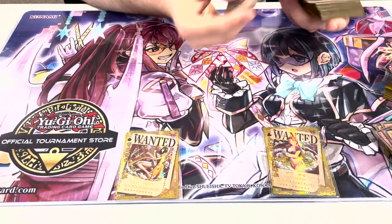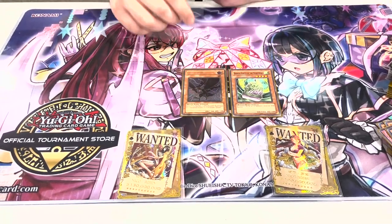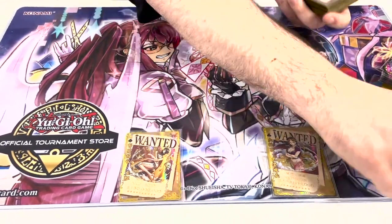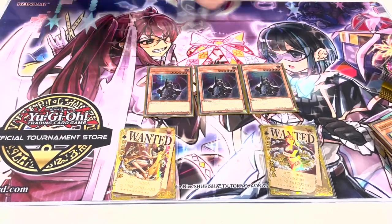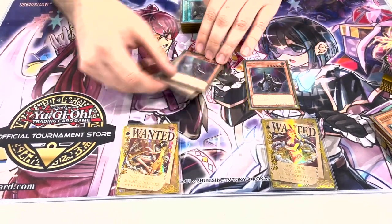The other monsters I played were obviously the Barrier Statue — floodgates are cool. 1 DD Crow — you can search it with Robina on your opponent's turn, and in some matchups it's very, very strong. And then the God card — this card just like wins you the game if you draw it for the most part. I had to play on hard mode though because I only saw it like twice.